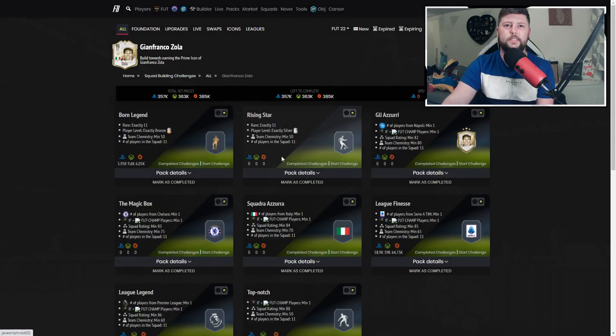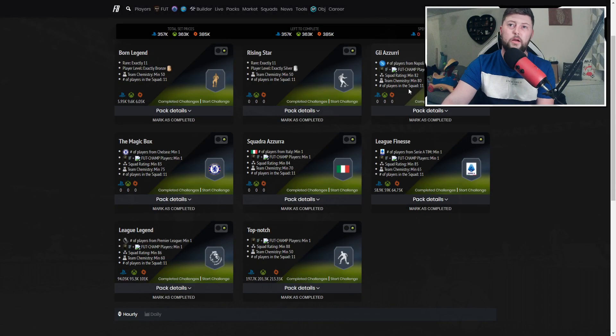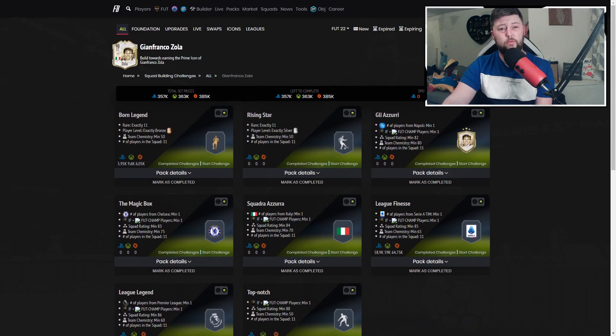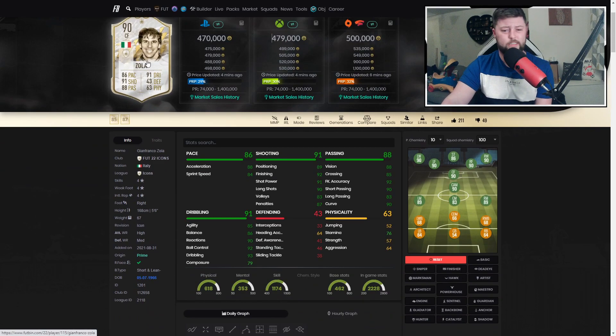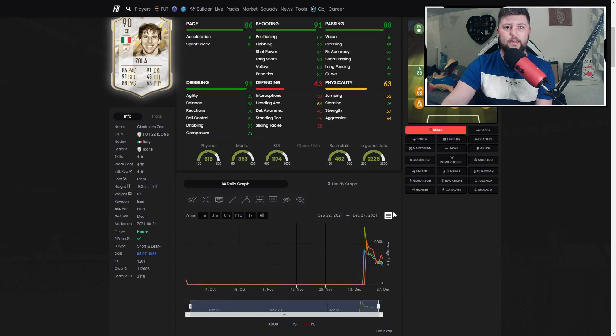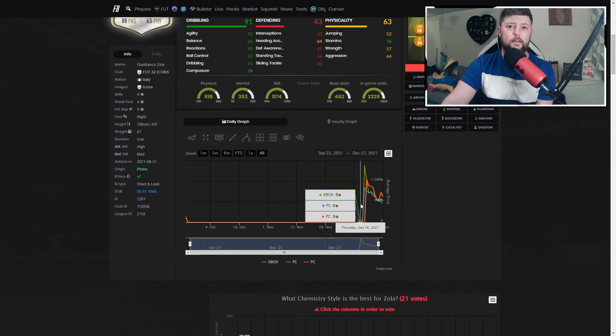His SBC price - bronze and silver disregarded, probably about 15,000 for the 82, inform 83 probably about 20k, 84 around 30 to 40 depending on when you buy him, the 88 is going to be quite expensive at around 200k. So we've got at least 300 to 350 there, coming in at around 400k total. Not a bad price, coming in relatively close to his current market value. He has been in the game since around the 16th of December.